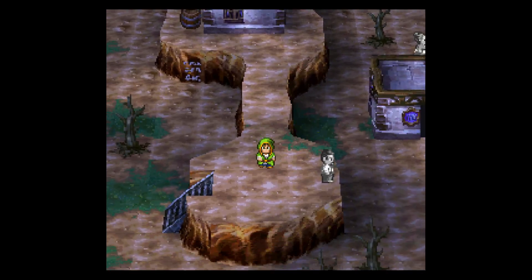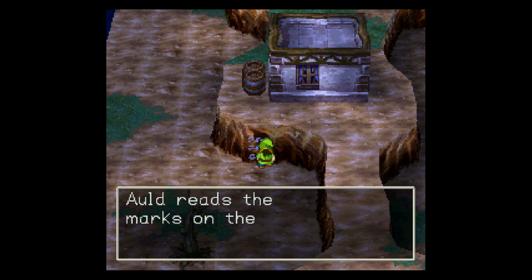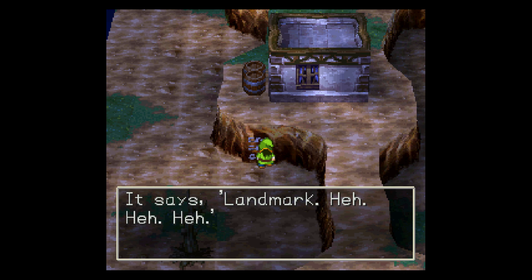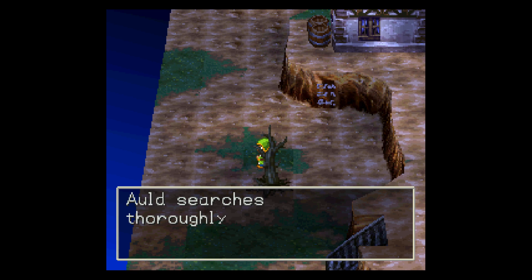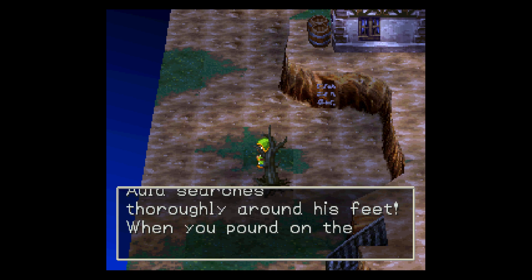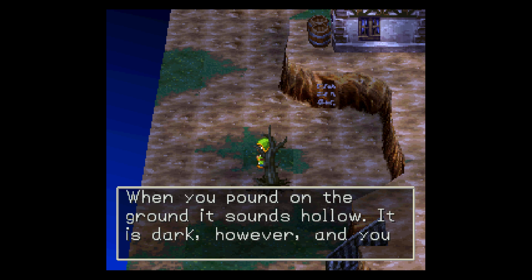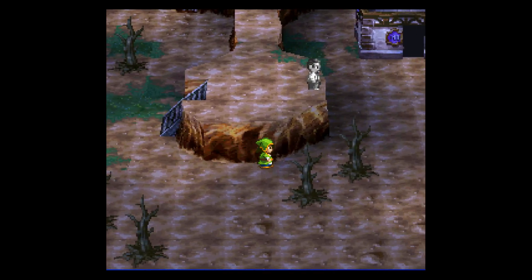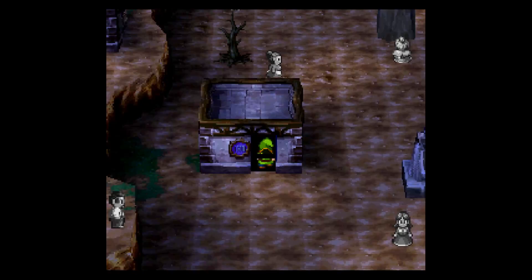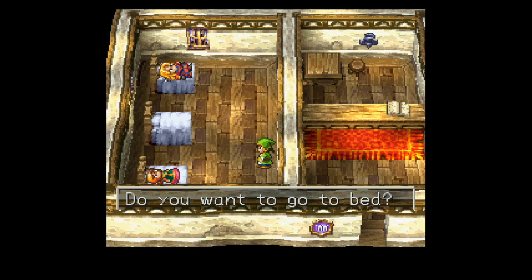So those are the markings — let's see what those actually say. Ald reads the marks on the wall. It says: landmark. Ald searches thoroughly around his feet. When you pound on the ground, it sounds hollow. It is dark, however, and you cannot see very well. Let's go back and finish sleeping then. Yeah, let's go to bed.